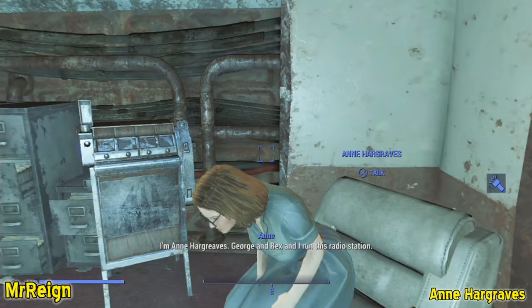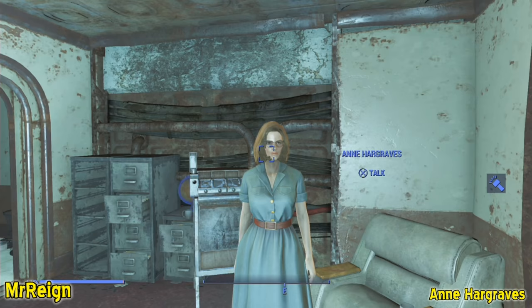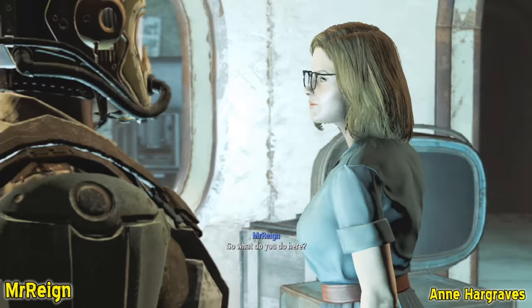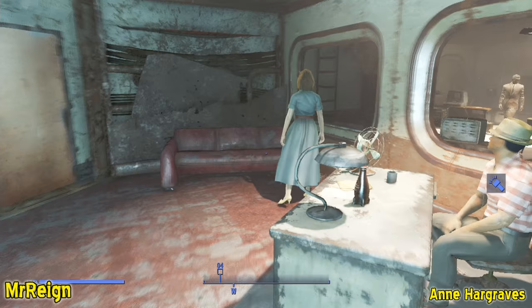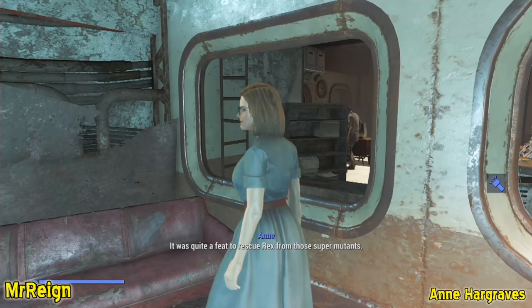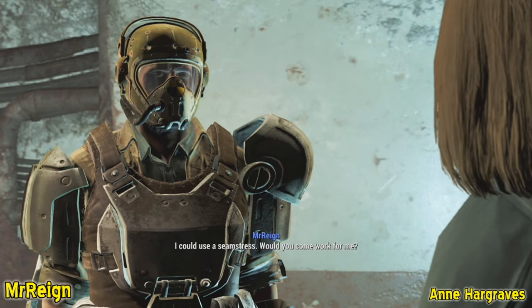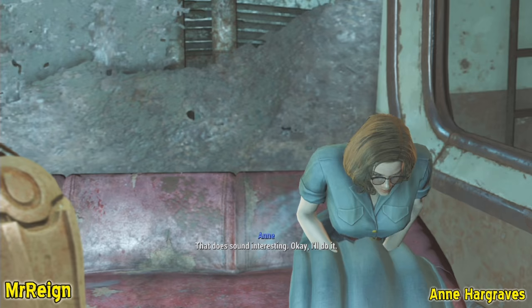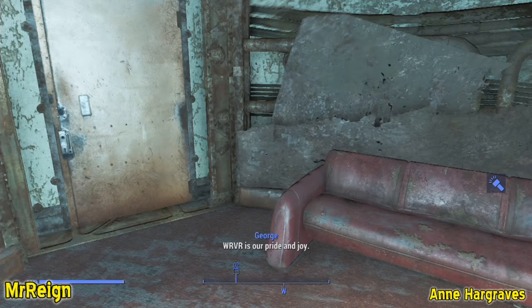Ann introduces herself: 'I'm Ann Hargraves. George and Rex and I run this radio station.' After rescuing Rex from the super mutants, you can offer her a job as a seamstress. She responds: 'I could use a seamstress — would you come work for me?' and she accepts, saying 'I think I'll enjoy making clothing again.'